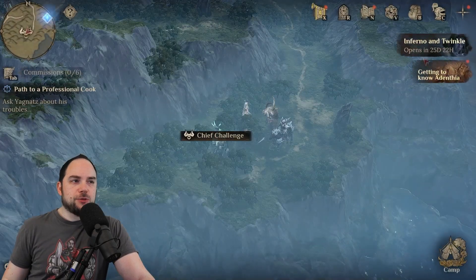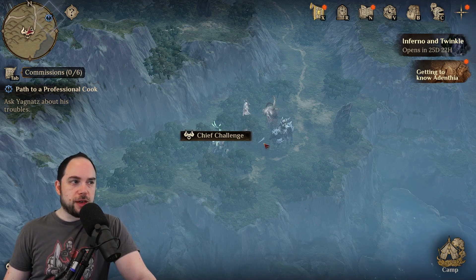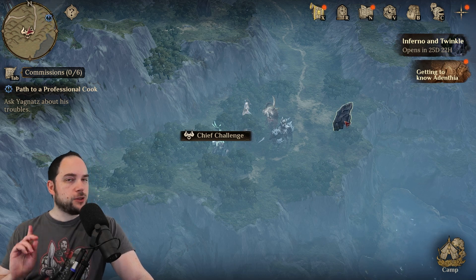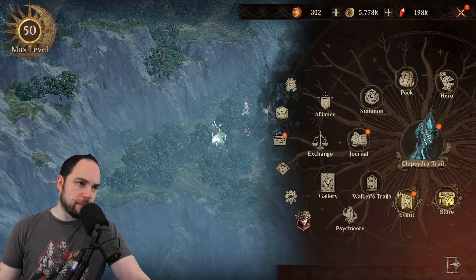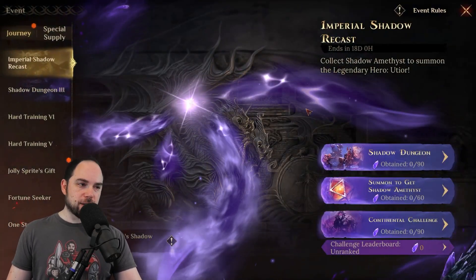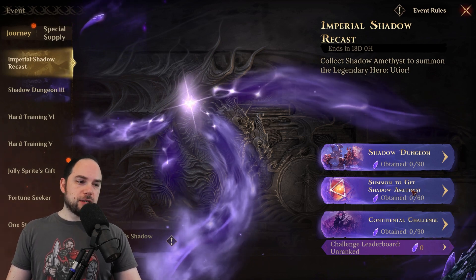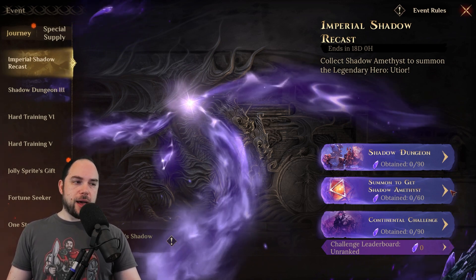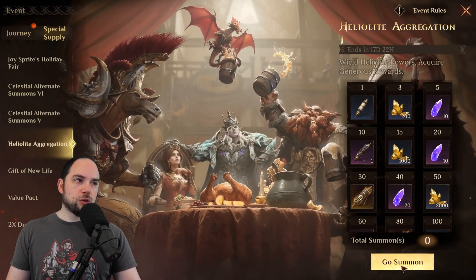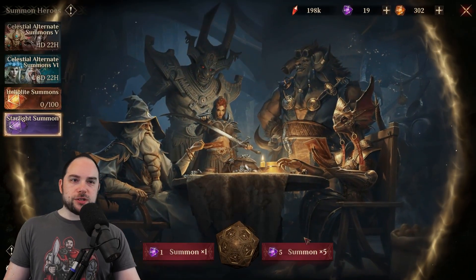I've got plenty of time to go get a bunch of levels. If I want to get a good score in this portion of the event, get the shadow amethysts, and then go get the hero. So let me make my way back to the Imperial Shadow Recast event. The final thing we can do is summon to get the shadow amethysts. Let's go do some summons and see if we get lucky.